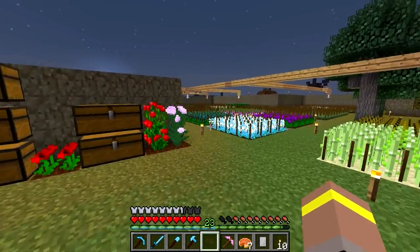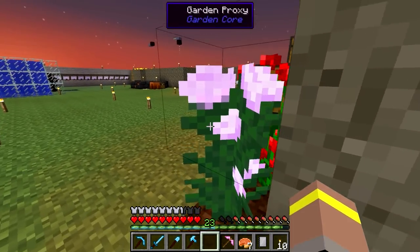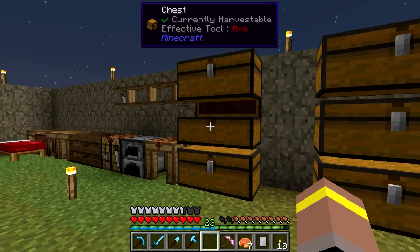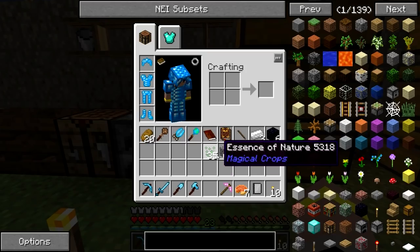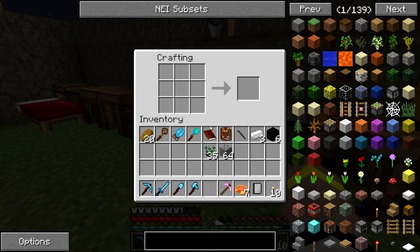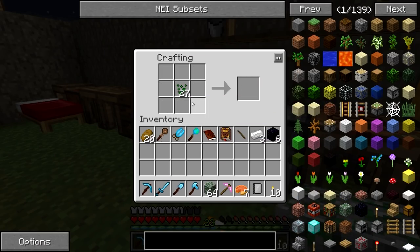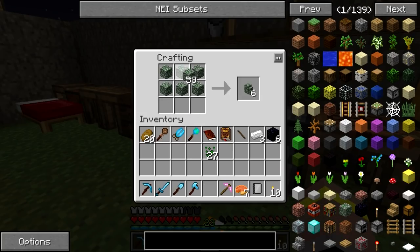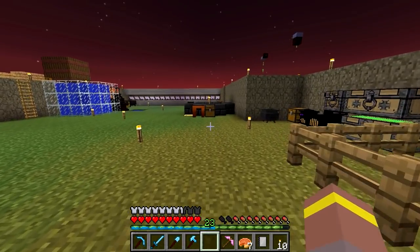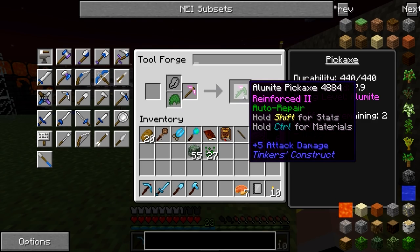Now another thing that I do want to get - because eventually we are going to use this tool, but for now it's just going to sit in my bag. I would also like to get myself some of this stuff. Yes, we can make moss stone with this. We're just going to make a buttload of it because, well, why not? Ball of moss - very nice. We're going to want to put these on here so we make sure that our tool is all mossy for self-repairs. So now I don't have to worry about it, which is good.